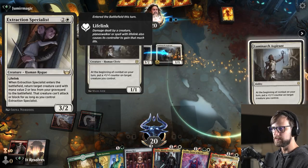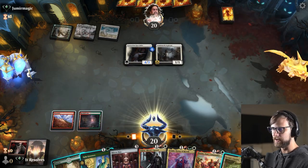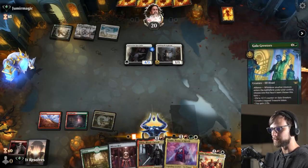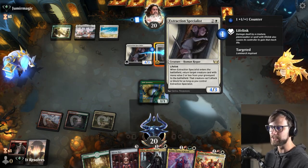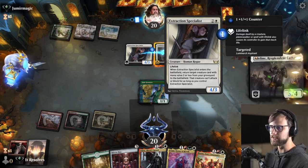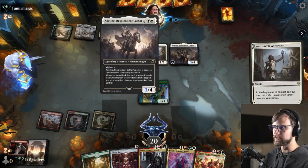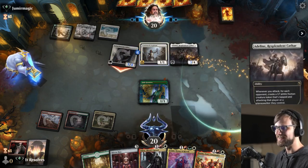I'm just gonna go ahead and do this. Not really interested in dealing with that long term — the throwing counters around gets very difficult, so let's make sure we get that out of there. Oh interesting — Extraction Specialist. What a card. I actually really do love Extraction Specialist. I think it's a really good card and a bit underutilized, because being able to bring back something so easily is just amazing. This is probably not gonna go our way either, to be honest.